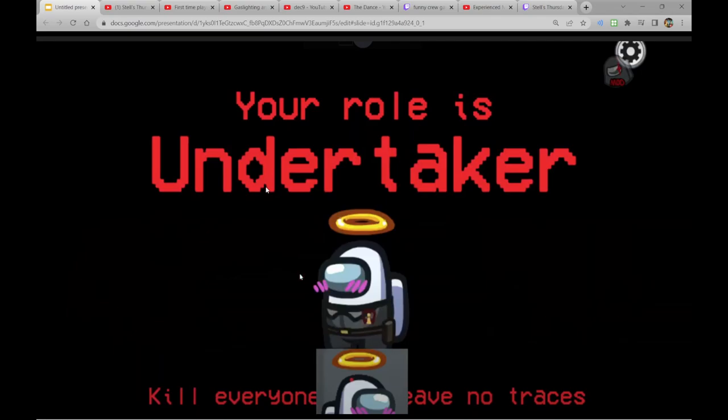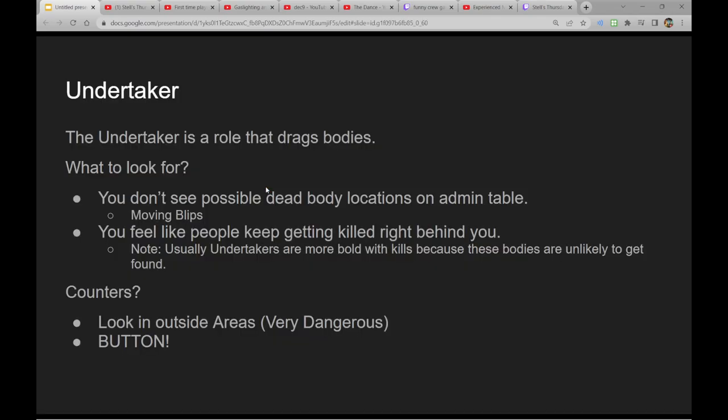The next role is Undertaker. This is something I'm particularly good at figuring out because I always love Undertaker and I kind of see what these people would do that I would do. Normally the Undertaker is a role that can drag bodies — Undertakers drag bodies into locations that are not often checked by crewmates, like Left and Right Reactor, Death Valley, potentially below the office, like Water Wheel.